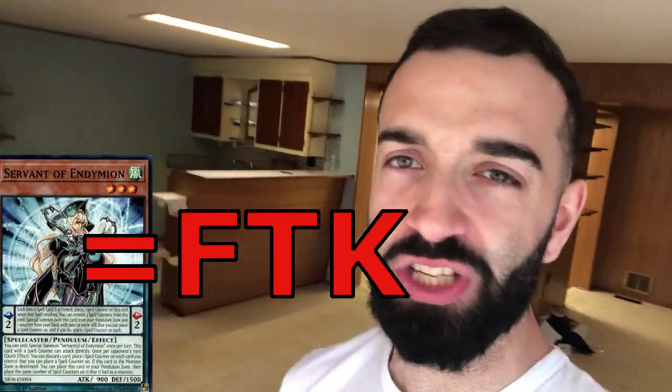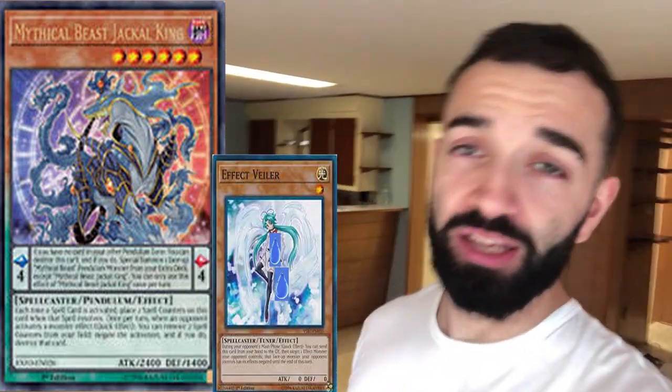Everyone knows what Tempest Magician does. But did you know that if you resolve one Servant, you have Tempest Magician like this through any hand trap? Jackal — negate. Ghost Ogre — negate. Vaylor — negate. This FTK is actually nuts.